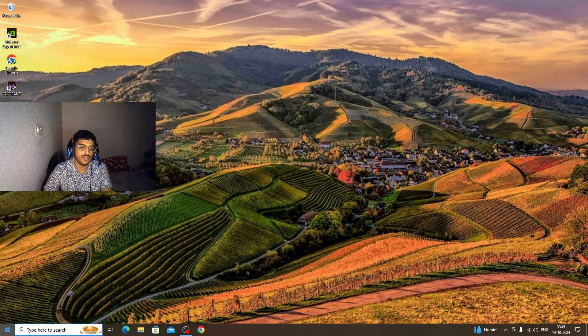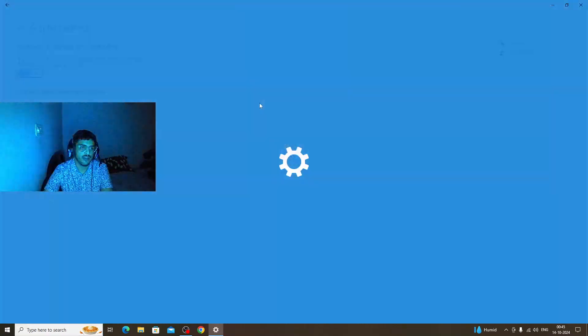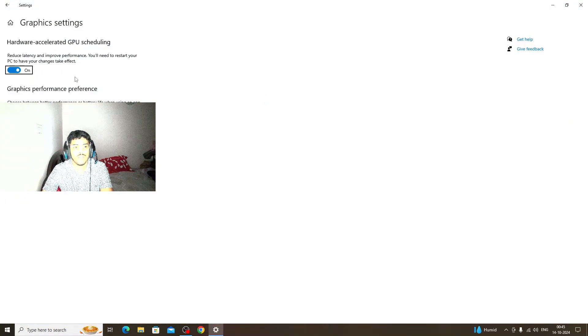Once that's done, come here and go to Graphic Settings. Make sure this setting is correct. What happens is: if you have an inbuilt graphics card in your processor and also have an external graphics card, you need to configure this properly.